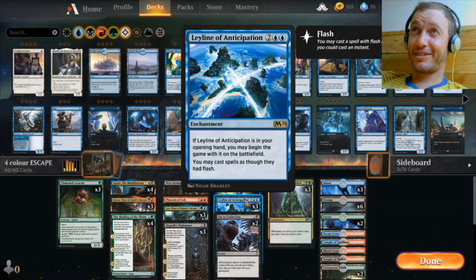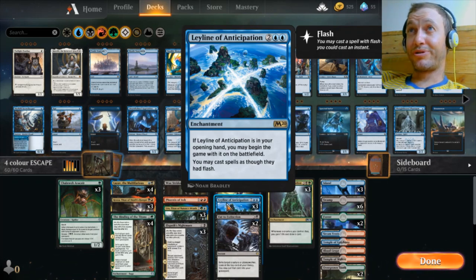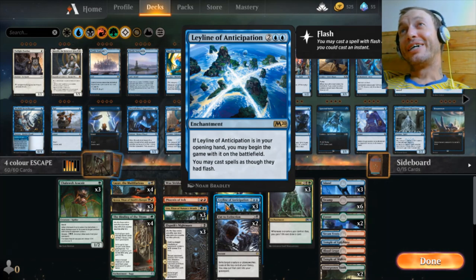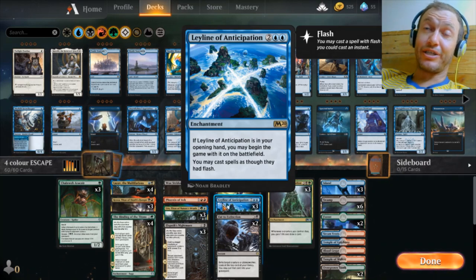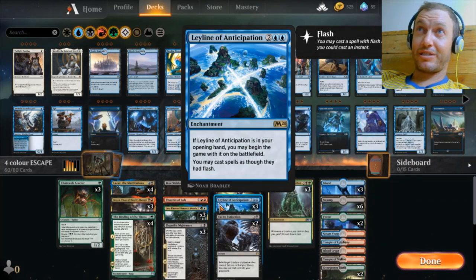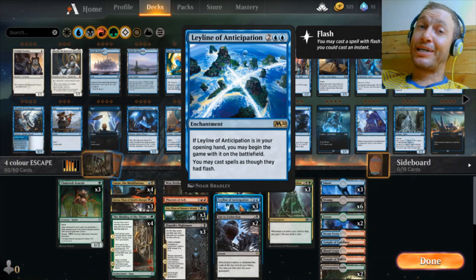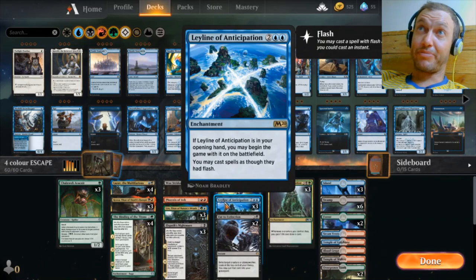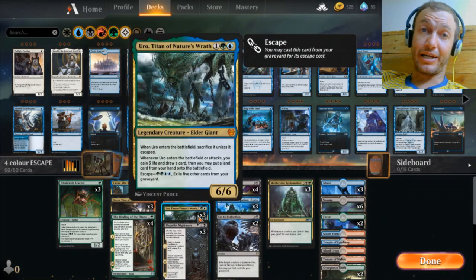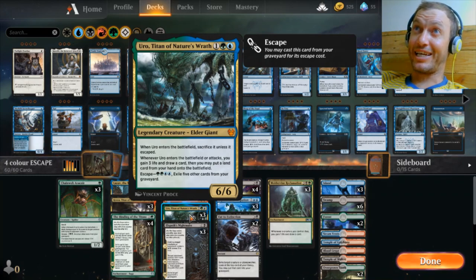Leyline of Anticipation — this is the bit I wanted to get to — gives Flash. We get to escape our creatures with Flash. This can be a broken surprise: the opponent sees us going land-go with a Leyline down and expects a counterspell or a blocker. But when they see us escape at the end of their turn with a Kroxa or Uro and then swing with that, it's just bonkers. From turn four where we just land and go, we play the rest of the game at the end of their turn or during their attack phase. They become quite conservative with their game plan once they see that happening.